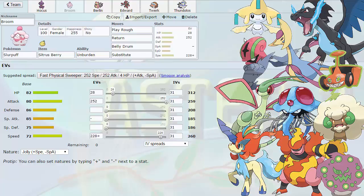Substitute is here because if I find out that the Spiritomb I want to set up on is an Assault Vest variant, there's a very good likelihood that it would be running Foul Play to counter my Slurpuff. I will burn it with Mismagius, and then I will go into Slurpuff after the Memento. I will set up a sub, prevent it from breaking my sub, Belly Drum up for free, get my Citrus Berry, and knock it out on the following turn with a Play Rough. So that's the plan — that's how we're going into this.